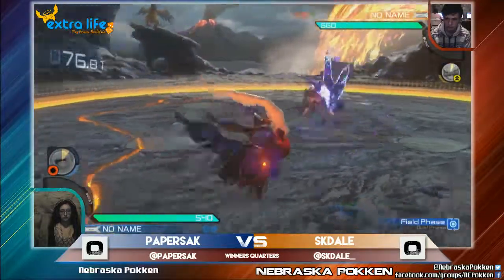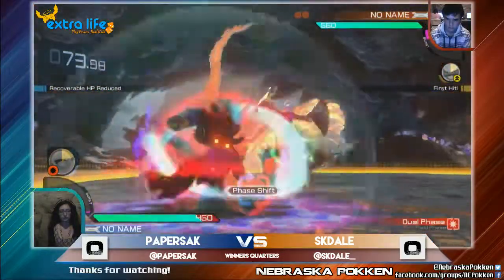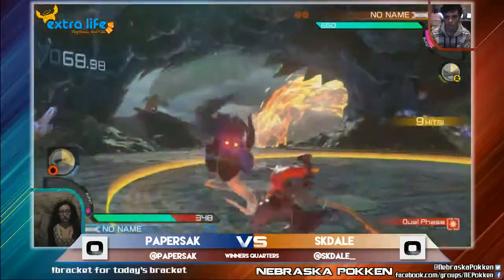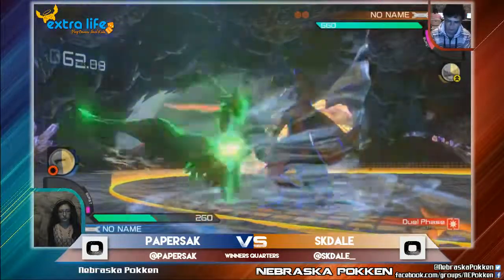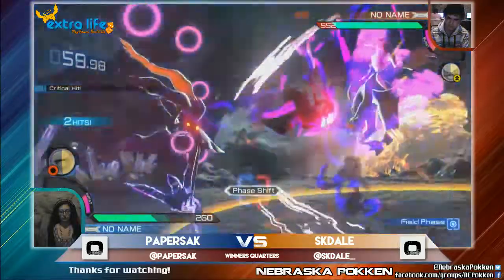We'll see if Eskidale is able to break through it all, throw out some pocket standard, try to break through some of the projectiles, and gets in with a Dragon Rush and goes straight in for the grab. This is going to hit the wall and do a ton of damage. This is exactly what Eskidale needed to really step up at the beginning part of the game and really make Paper run from behind the entire set.